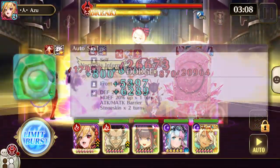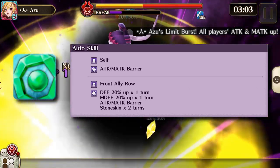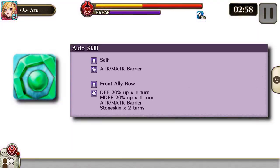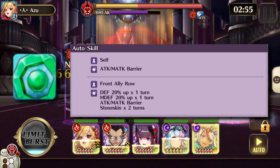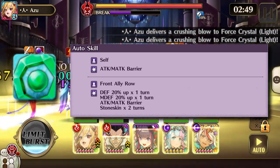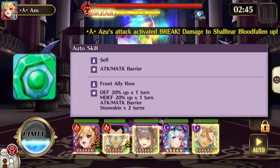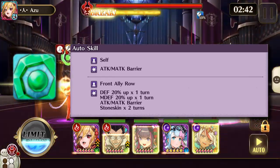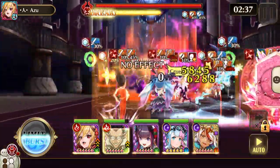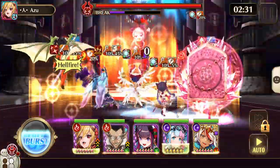The earth crystals are in the magic row. They do attack magic attack barrier to self, and also defense and magic defense 20% up for one turn to Shaltier and the melee light crystals. At eight-star, they do the attack and magic attack barrier as well as stone skin for two turns to Shaltier and the melee light crystals.